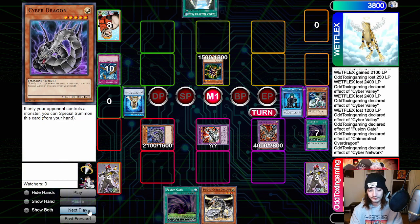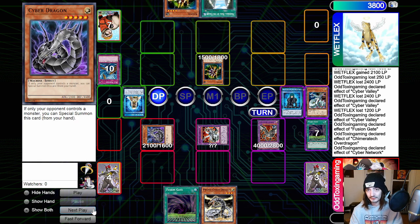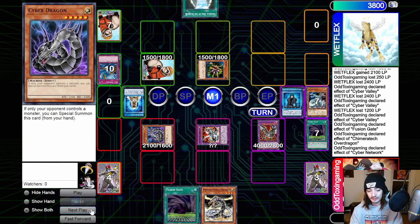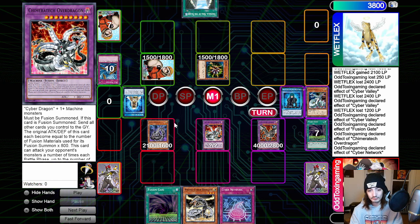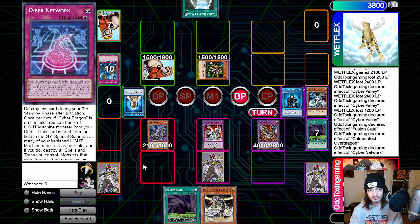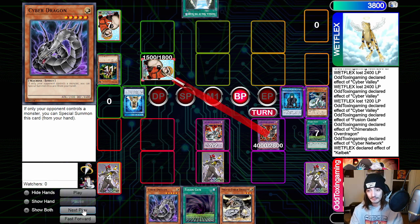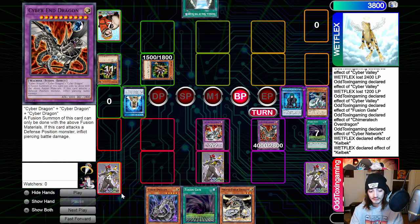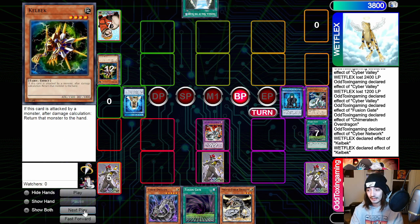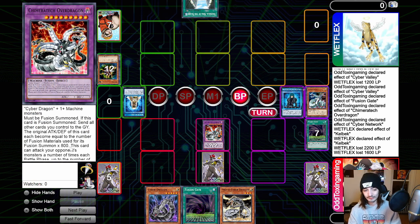Both come to the field in defense mode so we don't let the opponent tribute summon a monster next turn and kill us for game. They draw Kellbeck, switch it to defense mode, and set one card face down. We draw Cyber Network, switch Over Dragon to attack mode, switch Cyber Dragon to attack mode, set the Cyber Network face down, and attack into the opponent. We use Cyber Dragon to clear the Kellbeck — this bounces Cyber Dragon to hand via Kellbeck's effect. We take Cyber End Dragon and meet the Kellbeck — this does piercing due to Cyber End Dragon's effect, returning it to the extra deck. They take life points all the way down to 1,600, taking 2,200 damage, and then we do the exact 1,600 damage directly.